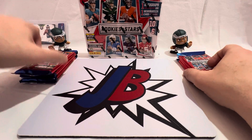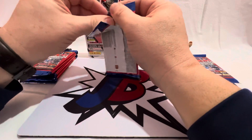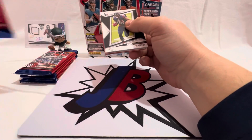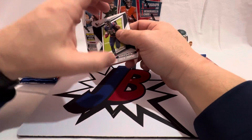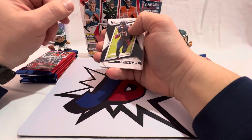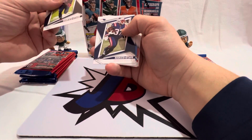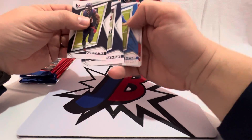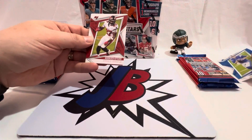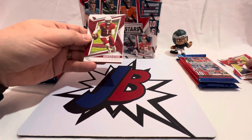I'm just going to take two packs and then move on to Jackson. Let's start going through it - we start off with some base on the front: David Johnson, Damian Harris, Jared Goff for the Lions in his new uni, Ronald Jones, CEH, and we got a Kyler. We got an Action Pact.